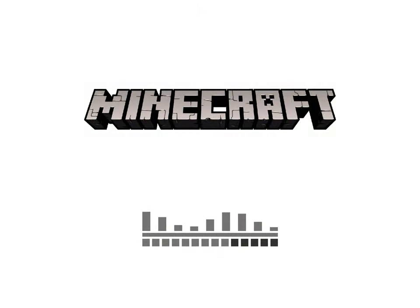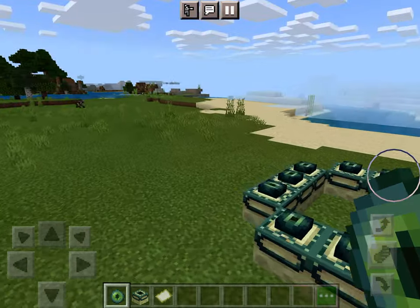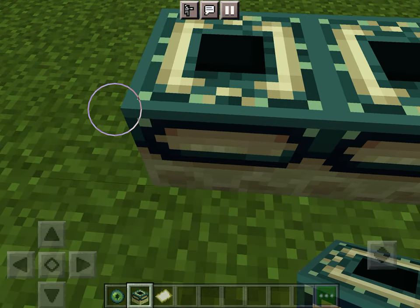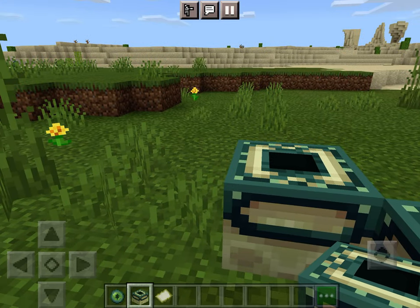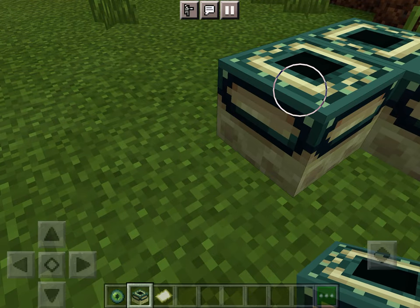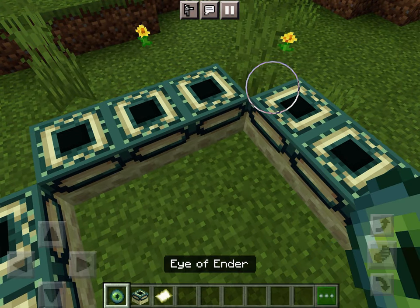If you guys understand, just comment down. So we are playing some Minecraft and he said the blocks have to be alive, which I don't understand. I'll try to speak like him — 'Hey guys, today we are playing some Minecraft. I'm gonna tell you how to make a portal. So what we need is these two.' I don't like speaking like him. So now we are going to do that — you can fly or go over it.